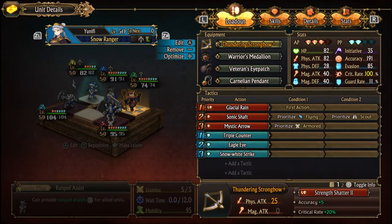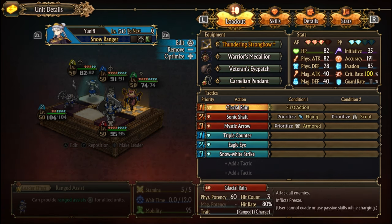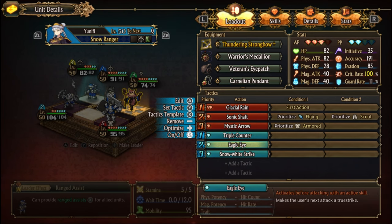Here is how I have the equipment and tactics set up for the team. Unifee uses these three items to boost her crit to 100%. The reason I don't have Sniper's Amber Lens on her is because they are used on my other two teams — link to those teams below. She has Eagle Eye to make her Glacial Rain 100% hit.